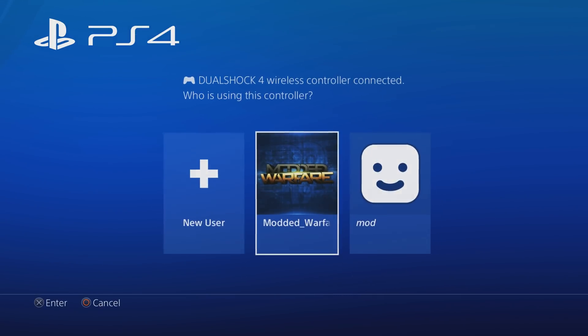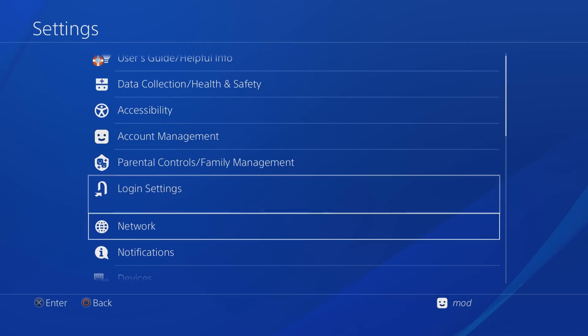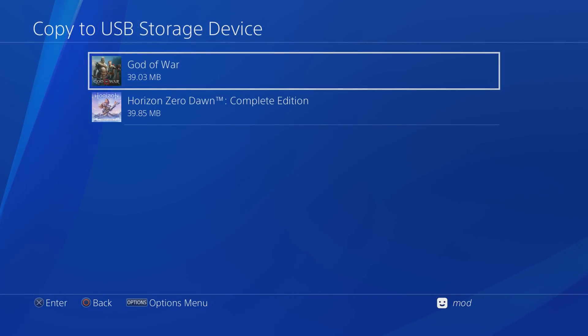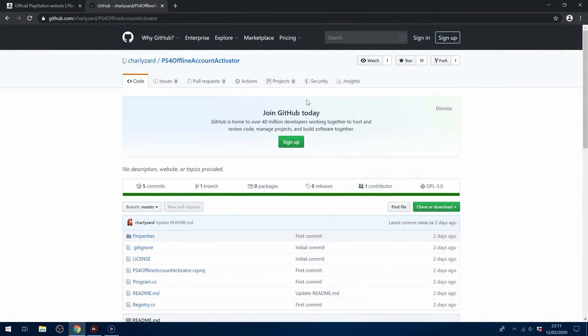But if I sign into the PSN-activated account and do the same thing - go to settings, application save data management, save data in system storage, copy to USB drive - as you can see, no error message, no requiring me to download an update. I can just go ahead and copy any of these saves over to my USB drive.